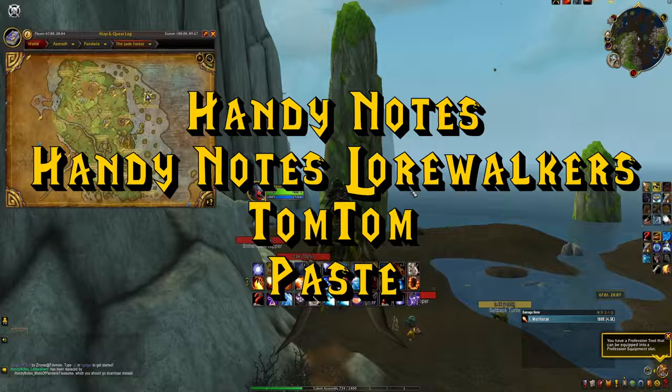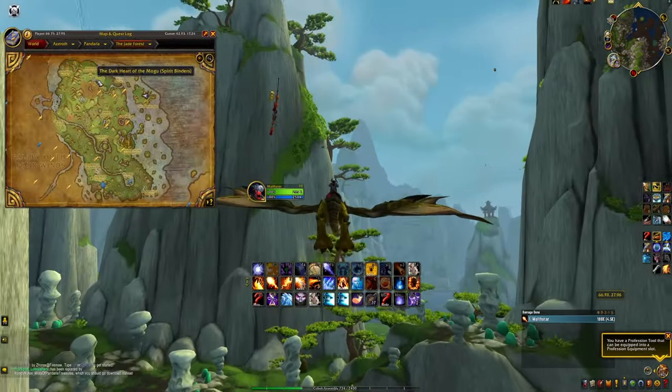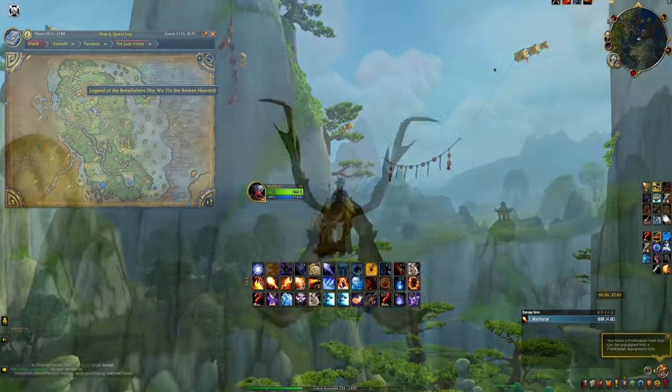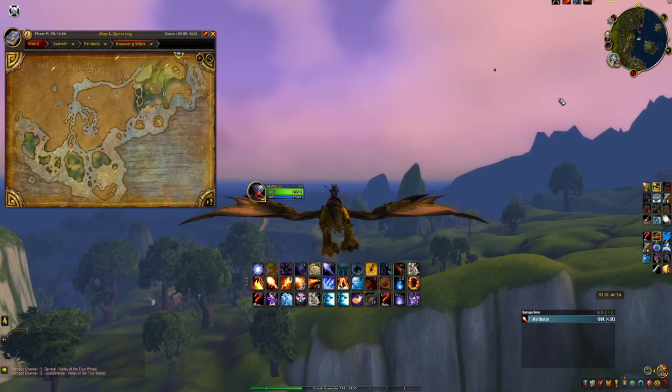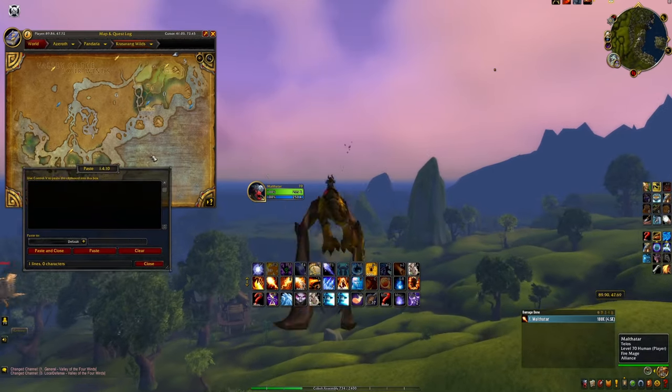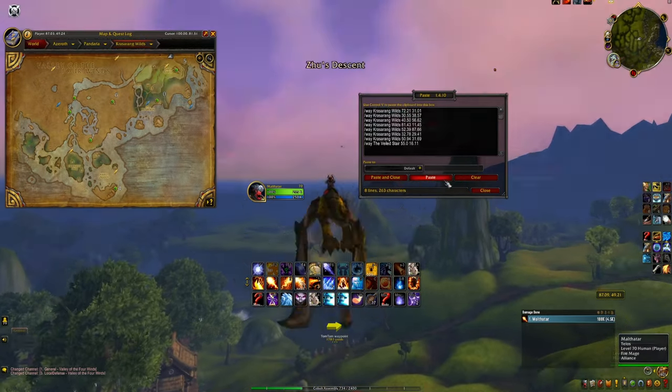The way you're going to find them is by downloading these add-ons: Handy Notes, Handy Notes Lorewalkers, TomTom, and Paste. The Handy Notes add-on will show you with numbers on your map where the scrolls are located in every zone. However, in Krasarang Wilds it's slightly off, so the correct coordinates are written in the description for you to easily copy into the Paste add-on to get the proper locations on your map.